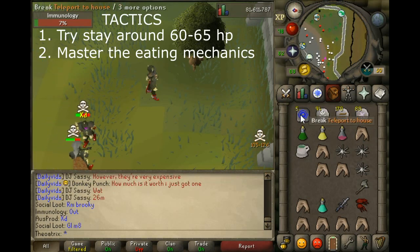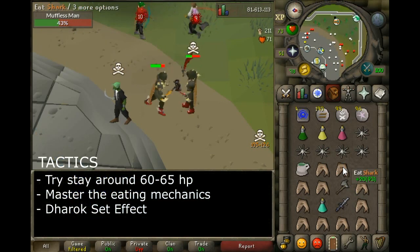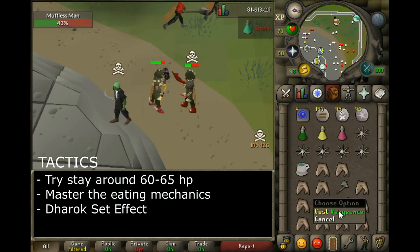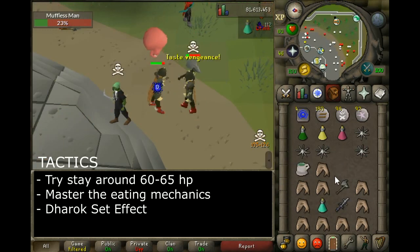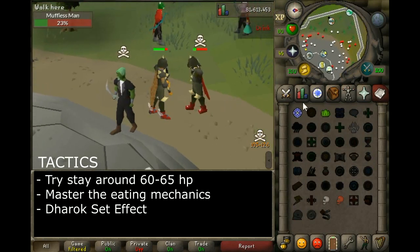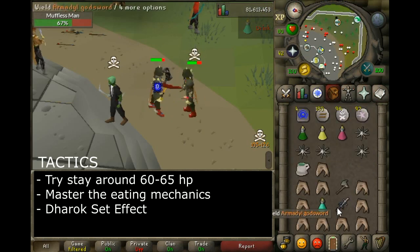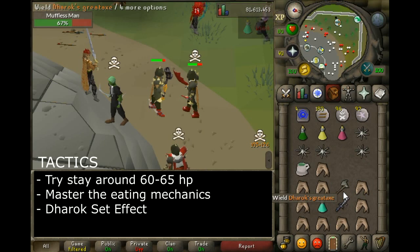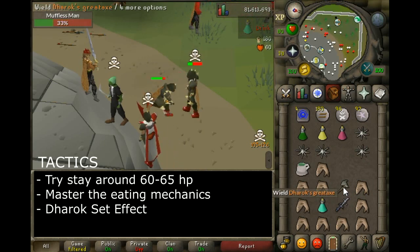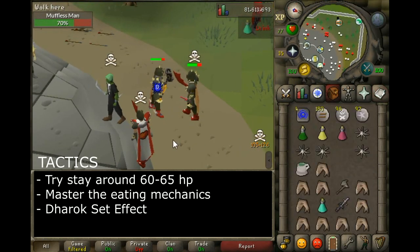The second mechanic is the Dharok set effect. Basically, when you use Dharok's axe, the amount you hit on your opponent depends on your current hit points — so if you're really low on hit points, you'll hit really high. One thing you need to know is Dharok is super inaccurate, so you'll be hitting so many zeros and then whip out a crazy number like a 70 out of nowhere. The number you hit also depends on your total hit points, so people with level 99 hit points hit the absolute highest in terms of Dharok.